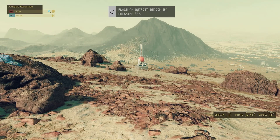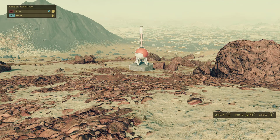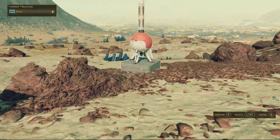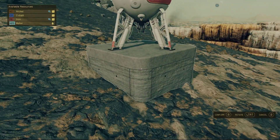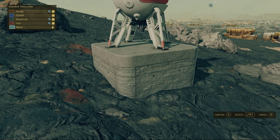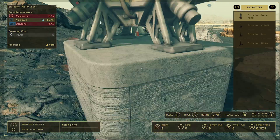Pull out your scanner — hit LB then X on Xbox. We're going to walk around with our scanner looking at available resources. Right now we've got nickel, cobalt, iron, and water — we need aluminum. Once you get the five resources: nickel, cobalt, aluminum, iron — water is not that important — confirm your outpost by hitting A on Xbox. Once your outpost is confirmed, you have it set.